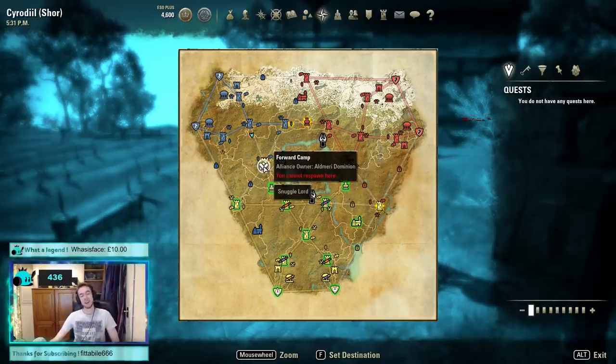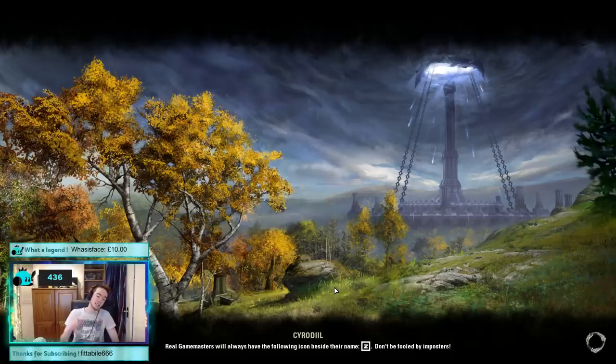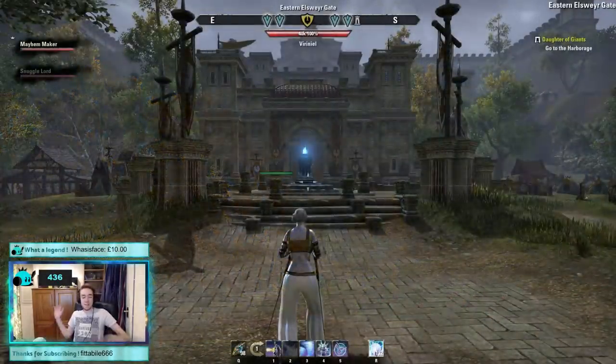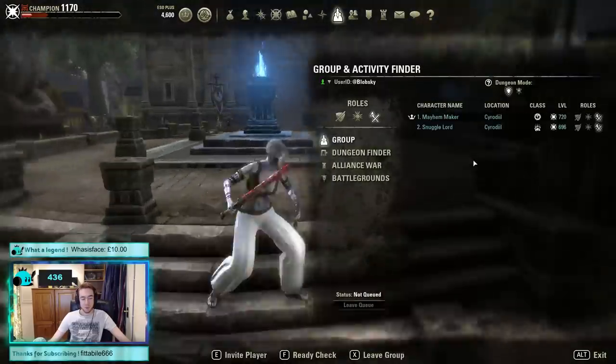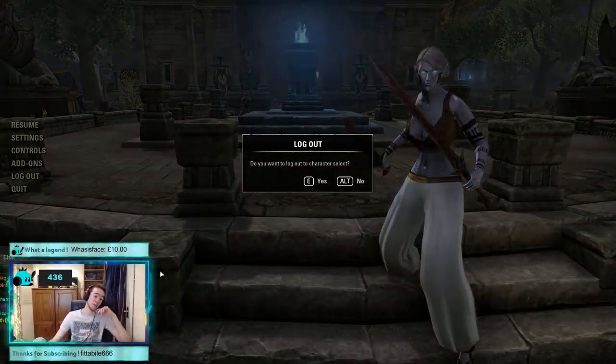Rest in peace — we can't spawn at the camp. So disappointing. It used to work with infinite radius — it looks like that's changed. That really sucks. Oh well, let's go on to the stuff I know you can definitely use. Thank you so much to Tommy Psycho for being willing to spend one of those camps to show how it actually works. There's no point in using them anymore.